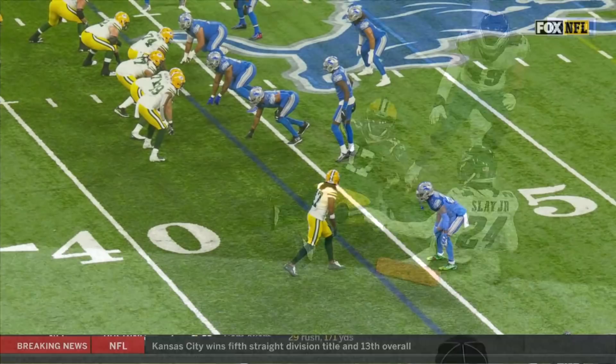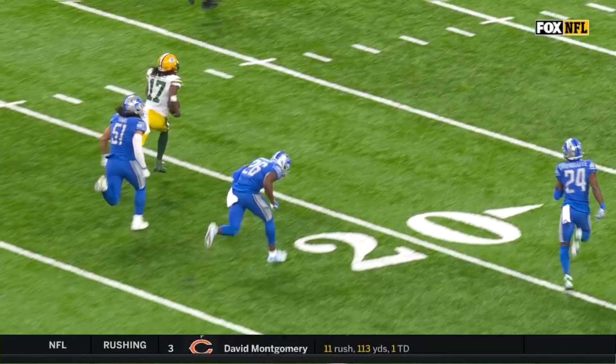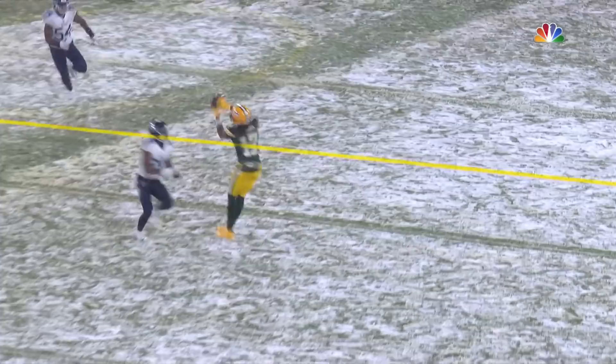You're just going to throw the back shoulder. You know you have one-on-one into the boundary right here for Adams — he just presses up the field. Aaron Rodgers throws it behind the corner and then it's off to the races. Watch the way that Davante Adams takes a little hesitation step here, working against Adoree Jackson again. A little hesitation, and now he turns on the jets after that. He works very hard at timing that up.